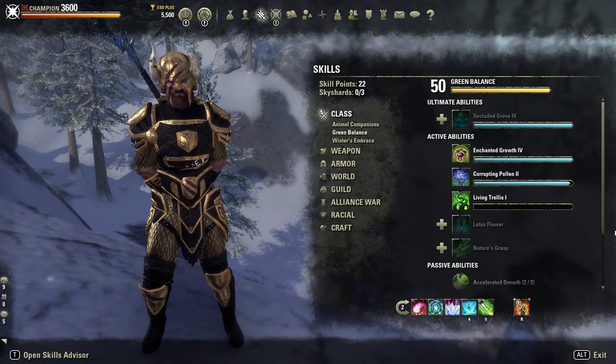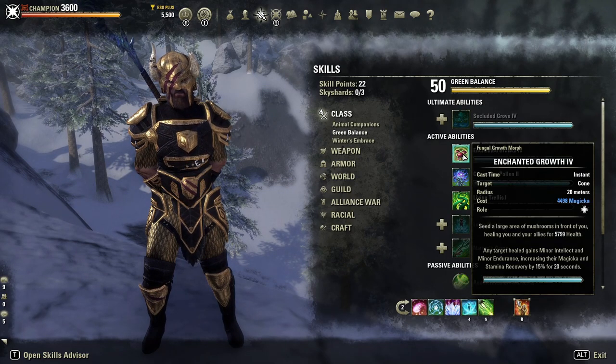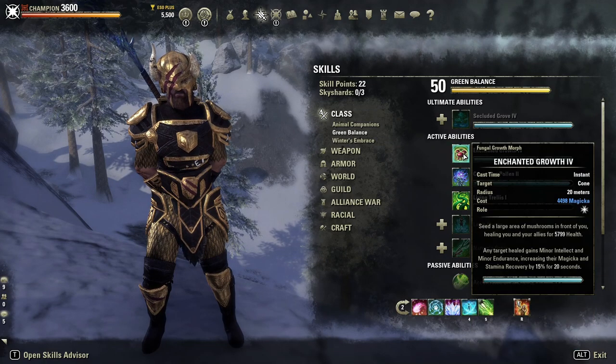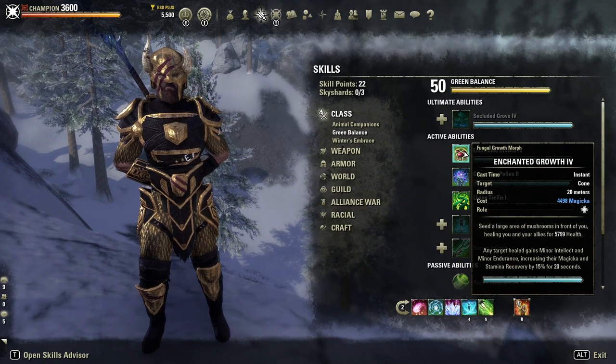In the Green Balance line, we've got Enchanted Growth — another skill you could use, though it's a bit more difficult to target compared to Corrupting Pollen. Corrupting Pollen is just a massive circle AoE — you place it on the ground and it heals people inside it, giving them your passives and buffs. Enchanted Growth requires you to physically face the people in your group to give them the heal and proc the increased health buff. So if you do need more magicka and stamina recovery, this is definitely a skill you should try to use if you've got space for it.